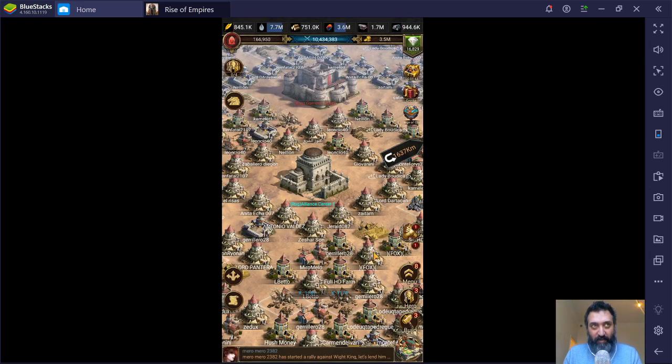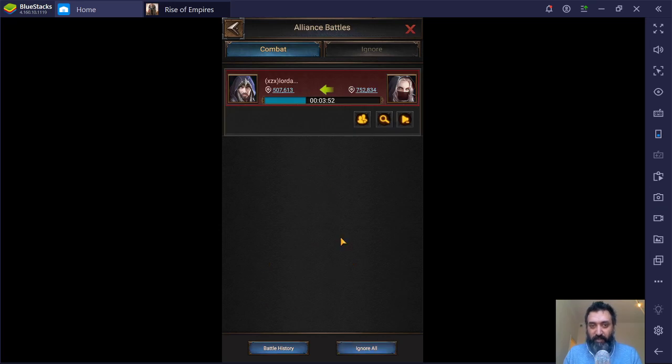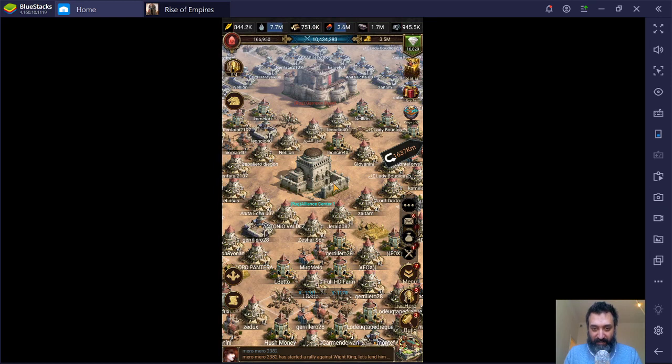But that would then give me the option to rally them. A rally is something that other members of your alliance can then join in. However, unlike a rally against the White King or the Savage Giant, it does not show up in the chat. So you cannot just click through the chat and join the rally. You have to go through the little cross swords on the right of the screen, find the rally in the war tab and join the rally that way.